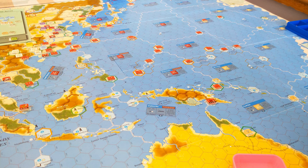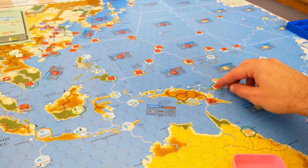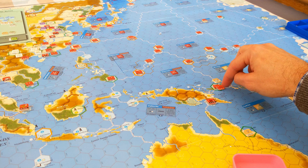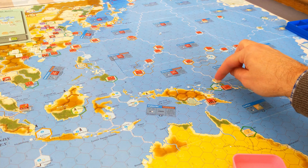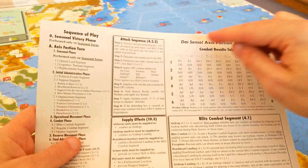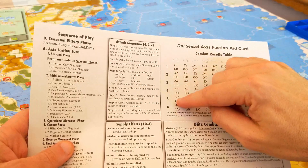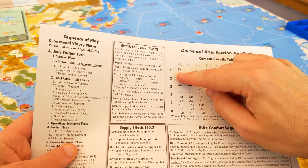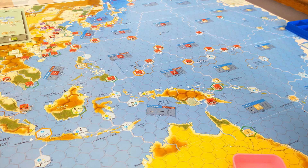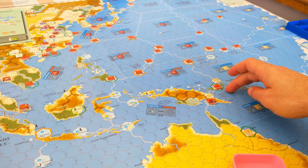The Australians have advanced up from Bougainville and are just outside Rabaul. They can attack, but they're at one-to-one odds — there's a city there and they're attacking across a non-connected hex side — so they'd be on the worst column, one-to-three. There's nothing they can roll on that column to destroy the Japanese without losing themselves. Most results are AD or EX, and if they roll EX they lose their step and can't advance. I don't think it really matters at this stage because Rabaul has already been counted for Japanese victory.